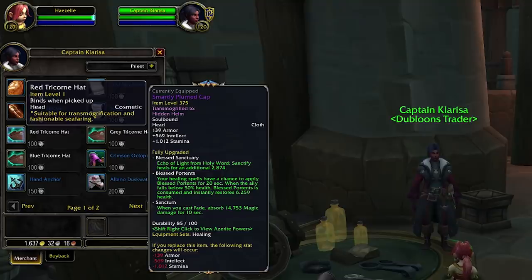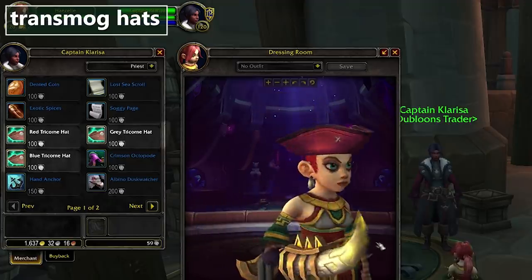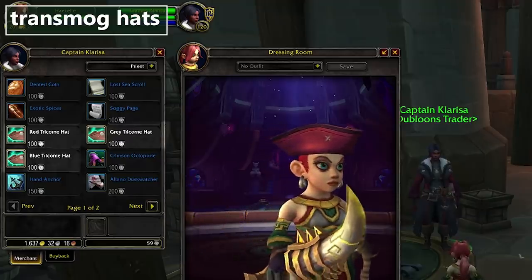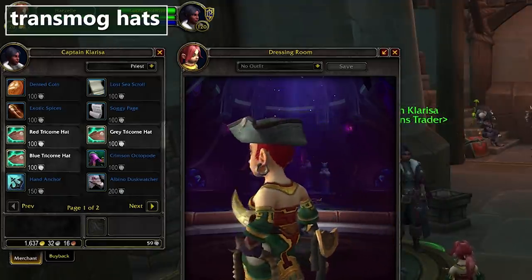Next we have transmogs — specifically these Tricorn hats. These are transmogs for your player character. They are not, as I initially hoped, the beginnings of a battle pet transmog system. There is a hat-wearing rat named Tricorn and that is unrelated. You can get these in red, grey, or blue — they should be just the thing for your pirate transmog — and those go for 100 doubloons each.